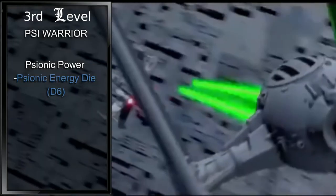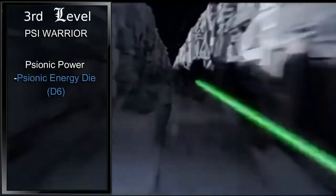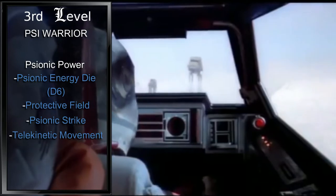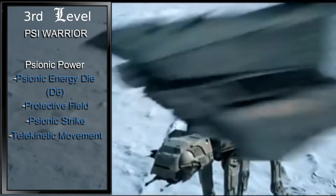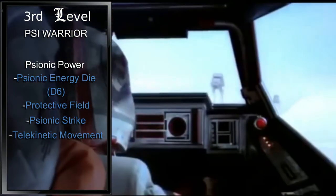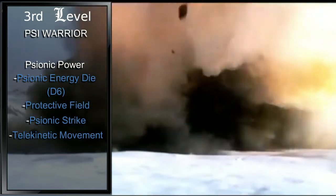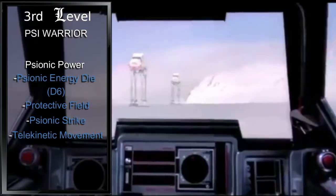As a third level fighter, we will choose our martial archetype. We'll be going with what is widely accepted as the Jedi subclass, Psi Warrior. This grants us Psionic Power, giving us a number of psionic energy dice equal to two times our proficiency bonus that restore on a long rest. As a bonus action, we can restore a single psionic energy die once per short or long rest. Spending our psionic energy dice allows us to use Protective Field, Psionic Strike, and Telekinetic Movement. Protective Field allows us, as a reaction to being damaged or an ally being damaged within 30 feet, to roll a psionic energy die and add our intelligence modifier, reducing the damage by the result. Psionic Strike allows us, once on each of our turns after hitting a target within 30 feet, to expend a psionic die and add the result plus our intelligence modifier to the damage. Telekinetic Movement allows us to, as an action, target a loose object that is Large or smaller or a willing creature other than ourselves within 30 feet and move it up to 30 feet to an unoccupied space. If the object is Tiny, we can move it to or from our hand. Once we take this action, we can't do so again without a short or long rest or spending a psionic energy die.